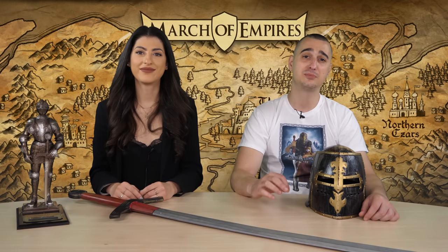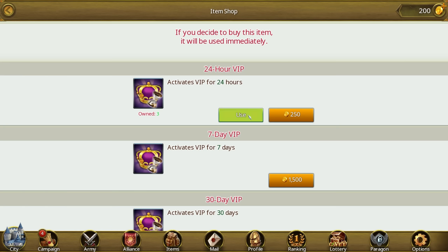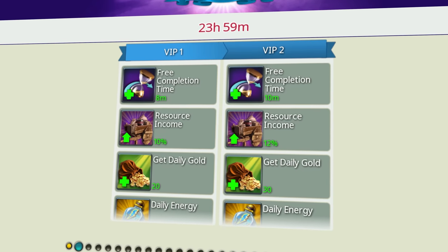Moving on to tip number four. Tip number four is make sure to maintain your VIP active at all times and always use VIP point items as soon as you get them. March of Empires is one of the few games where you can benefit from a VIP status without spending any real money. Each time you use a VIP activation item it will add up to your VIP active time. This way your VIP status will remain active forever and provide you with a bunch of awesome bonuses like increased free completion time, increased resources income, daily gold gift, bonus energy for adventures and so much more.